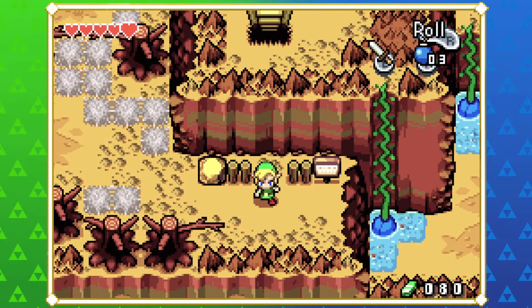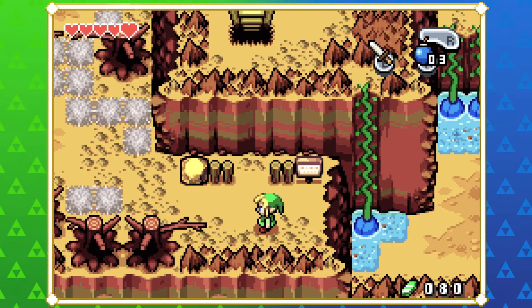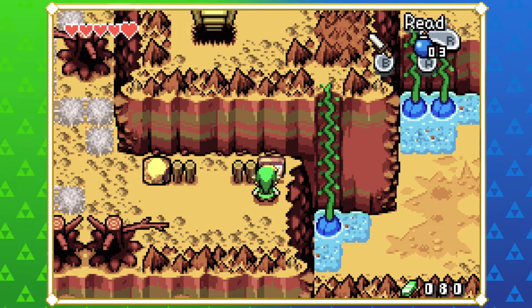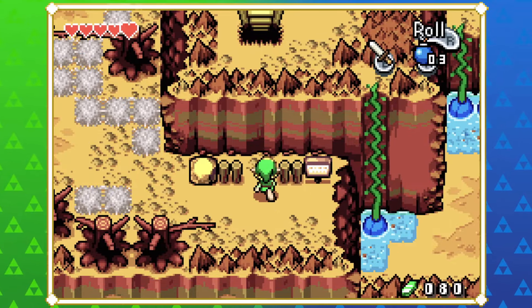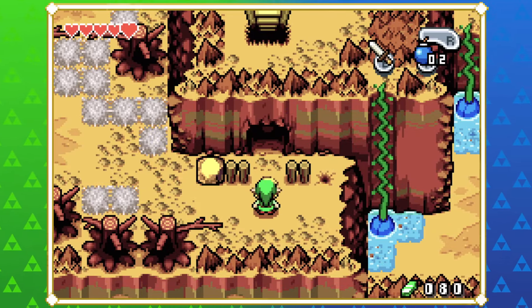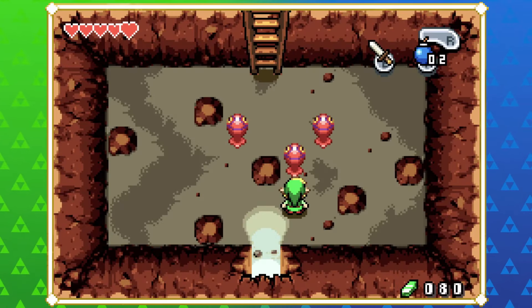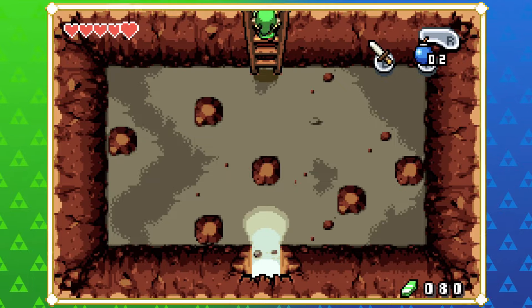I'm pretty sure this sign isn't in the European version of the game. There are a few weird things that aren't in the European edition - one big problem is that you can't get the full bomb bag in the PAL release. Another thing is this sign which says 'beware crumbling walls' - I don't think that exists in the PAL version. It's hinting that you should bomb here, so now you know to look out for where these stakes are in the ground.